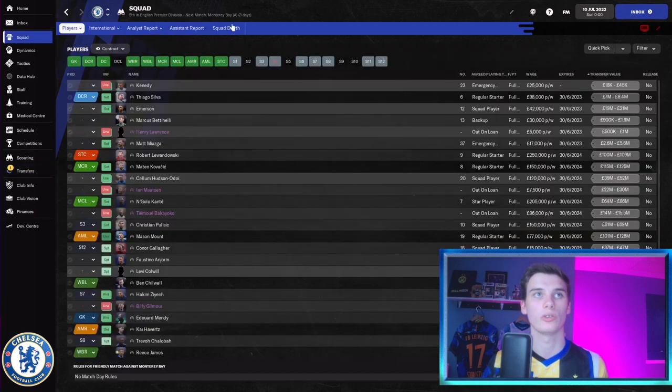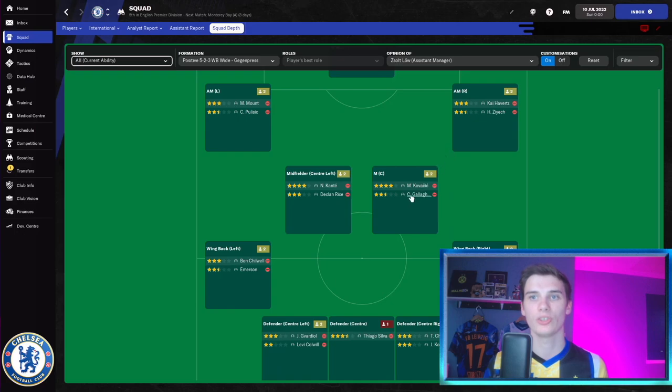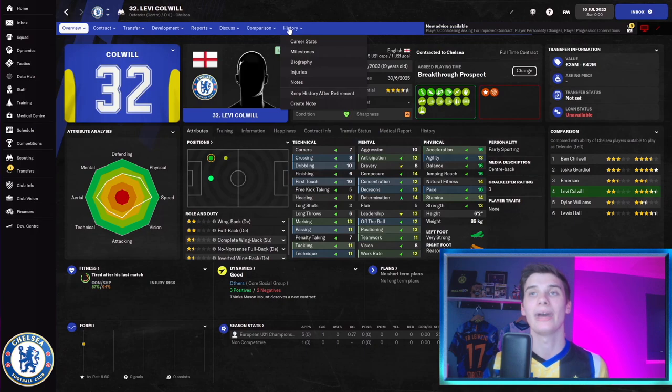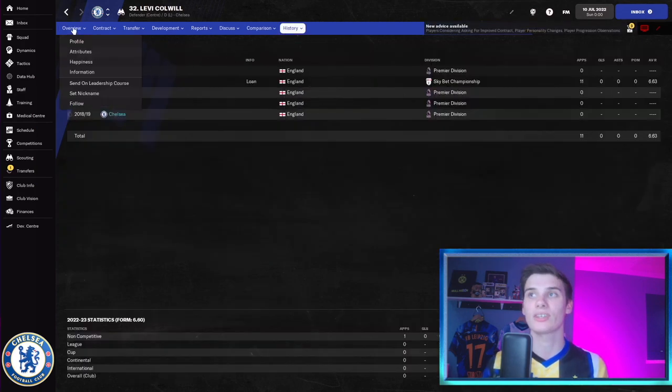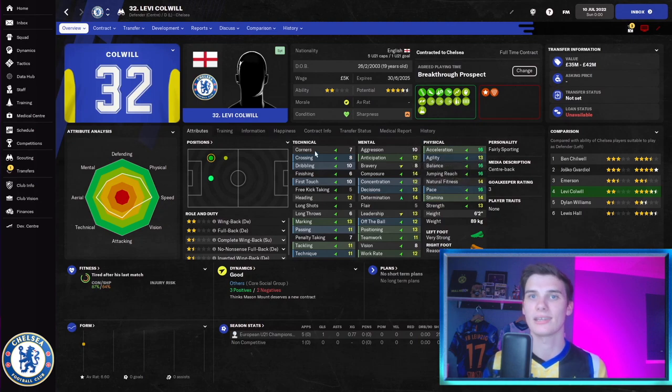Our squad now features Lewandowski and Havertz as striking options, Mount and Pulisic as inside forwards on the left, with Havertz and Ziyech as inverted winger options on the right. Kovacic, Gallagher and Gallagher returning from loan cover midfield alongside Kanté and Rice. Ben Chilwell and Emerson are our left wing-back options, with Reece James and Callum Hudson-Odoi at right wing-back. In defence we have Chalobah, Thiago Silva, Gvardiol, Koundé, and Levi Colwill returning from loan at Huddersfield with potential to develop into a starter.